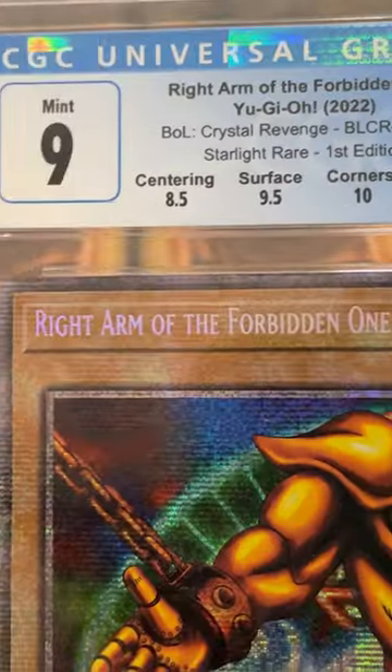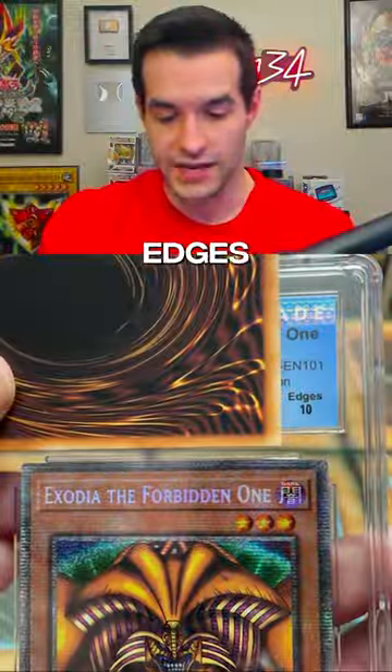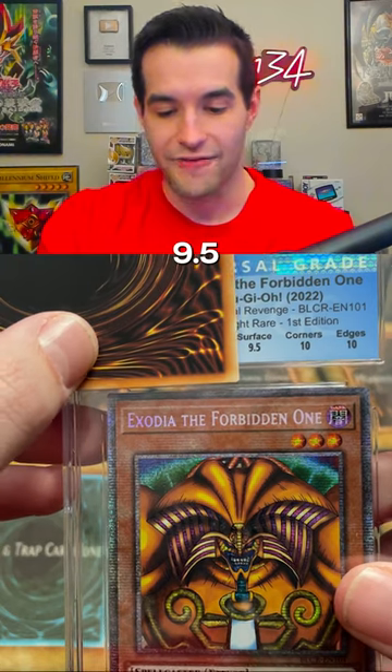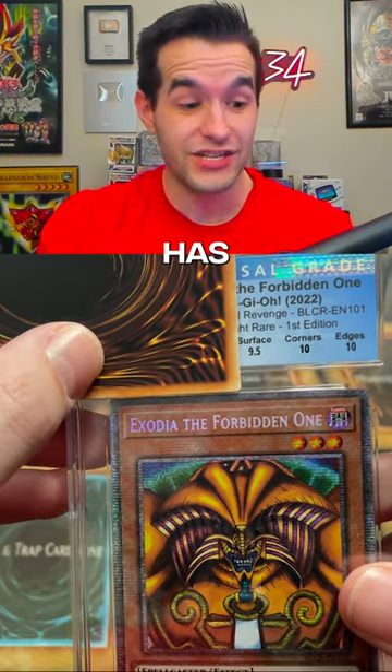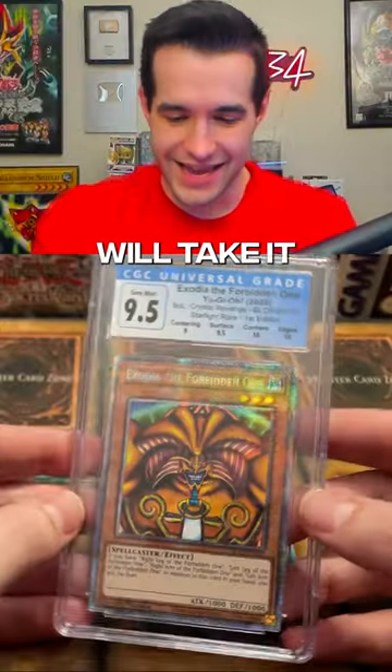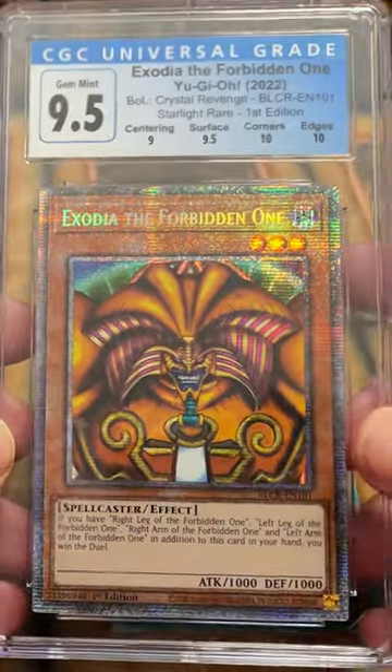8.5. 10 edges, you're doing your thing edges. Corners 10, okay. Surface 9.5 — all the same grades, the only thing that has changed is centering. Once — okay, we'll take it! A Gem Mint 9.5 — Exodia, the Forbidden One!